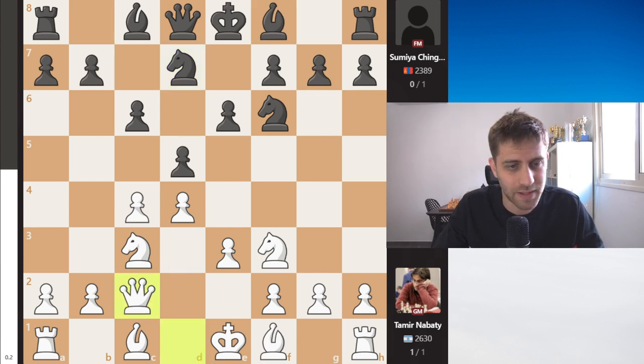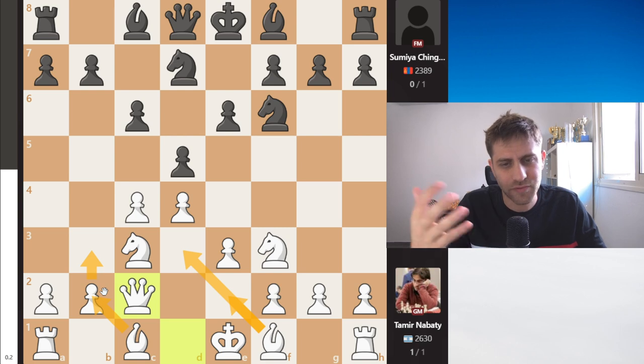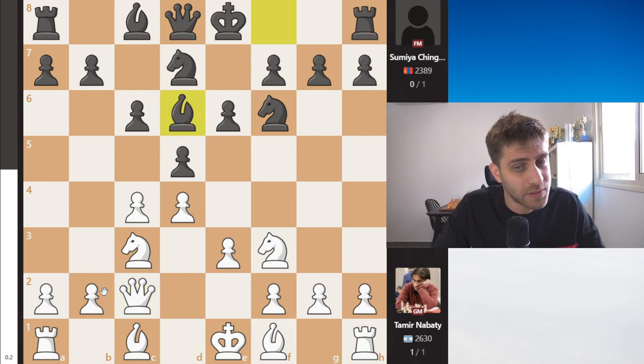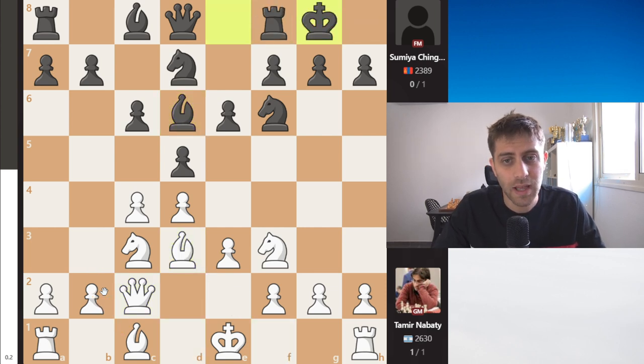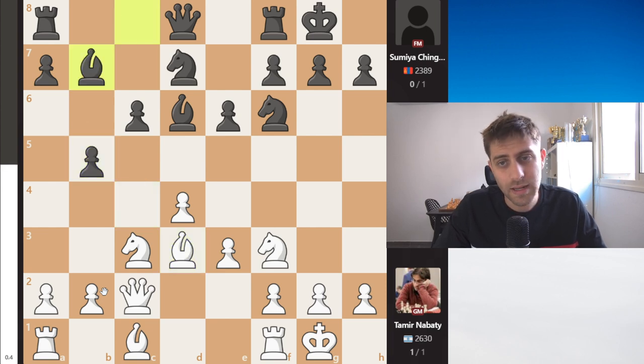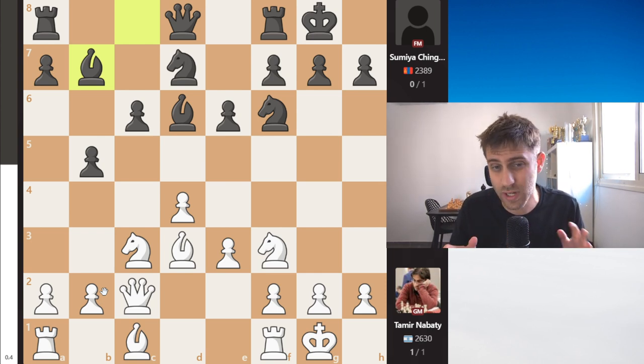After Nbd7, Tamir played Qc2 — a little more flexible. Maybe he will play Bd3, maybe Be2, or b3 with Bb2 in the next moves. So Qc2 is a very good developing move where you just wait to see what black will play. Black responded with Bd6, and now Bd3 was played, followed by castles, dxc4, Bxb5, Bd3, and Bd7. This position has occurred in my own games many times with the black pieces — I really like to play it.